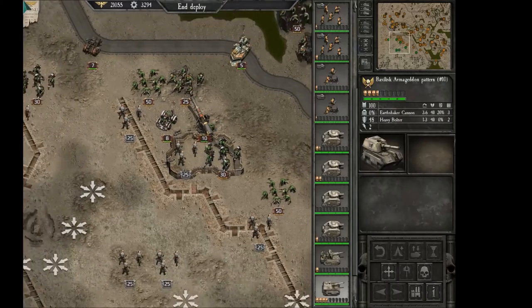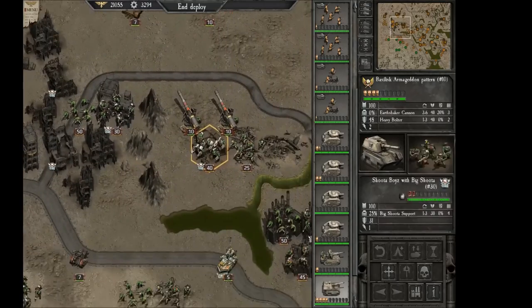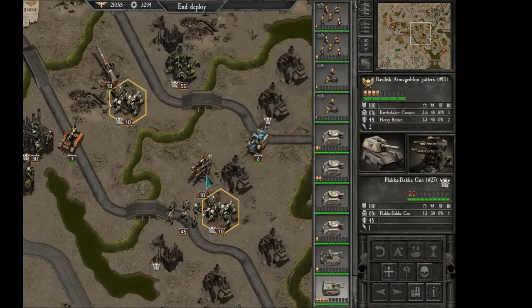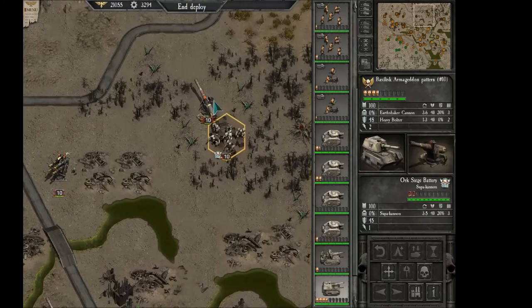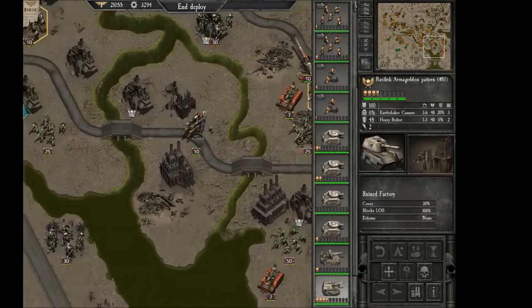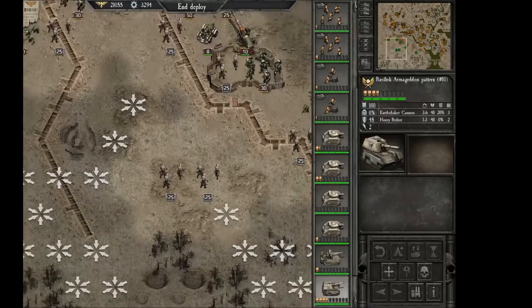So basically we have to destroy all the Supa cannons — this guy, that guy, those two, this one. That's an anti-aircraft gun, we don't care. This is another siege battery, another siege battery, and here and here. So yeah, basically we have to cover the whole map, clean it from the orc scum and kill them all.